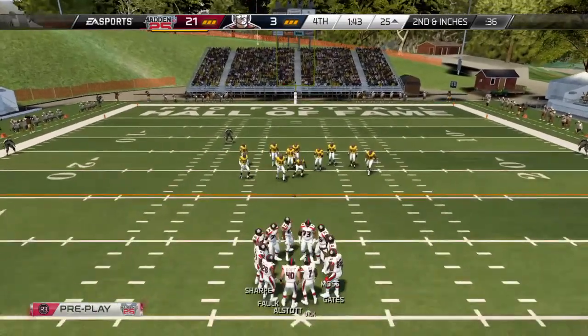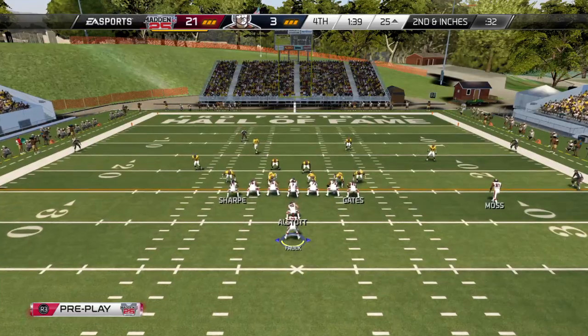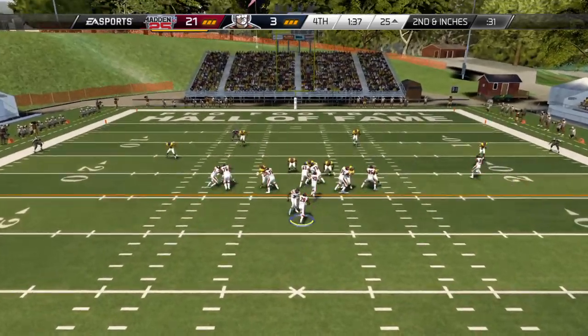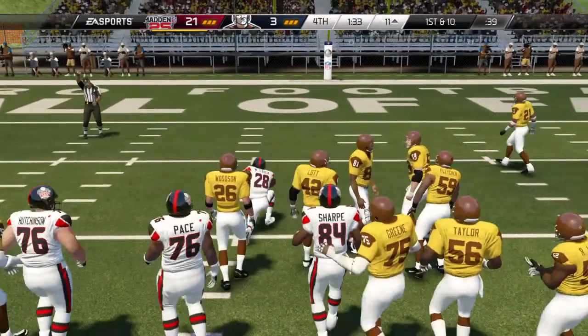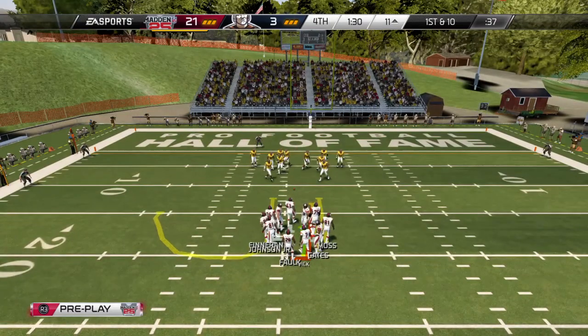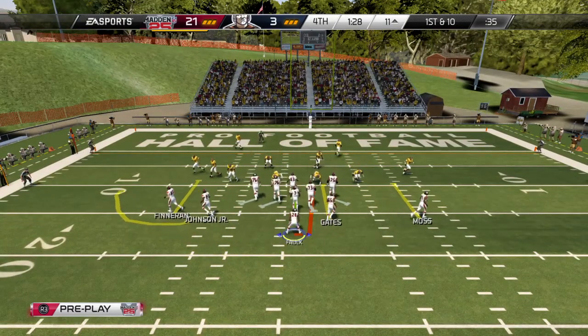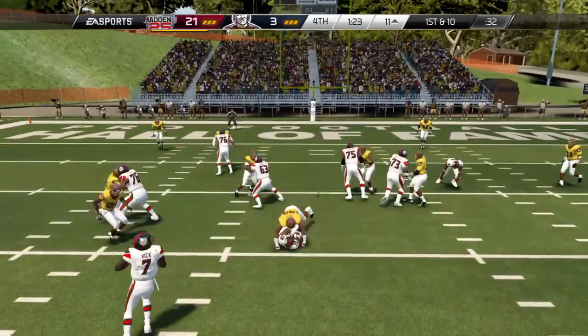Nice play call by the offensive coordinator, coming with the counter run and the defense being too aggressive, over pursuing — so you go the opposite direction and it works well. The offense is winning the football game, now they're in the red zone. Let's see if they can come up with a play that pulls the defense. New set of downs after picking up the first on the ground.